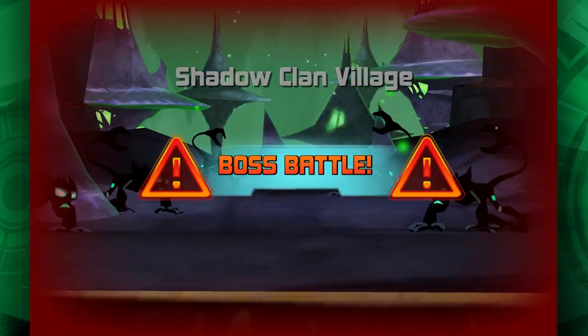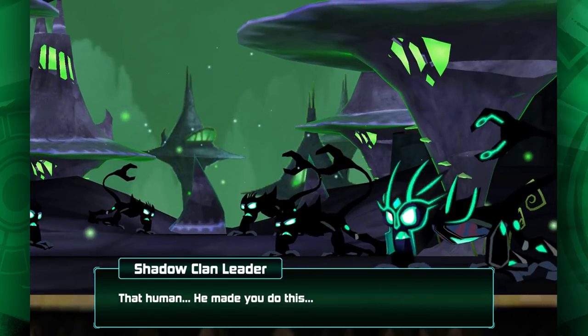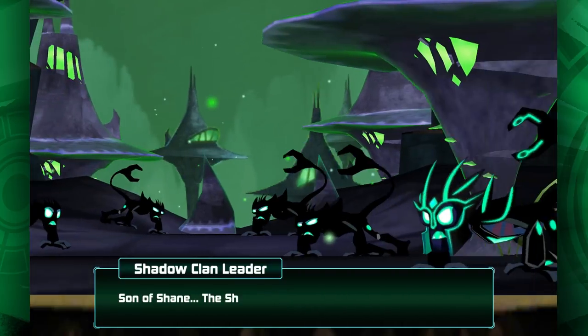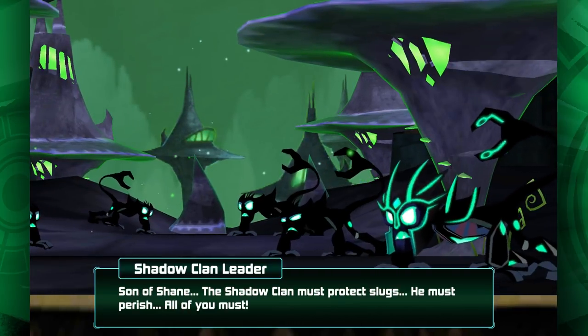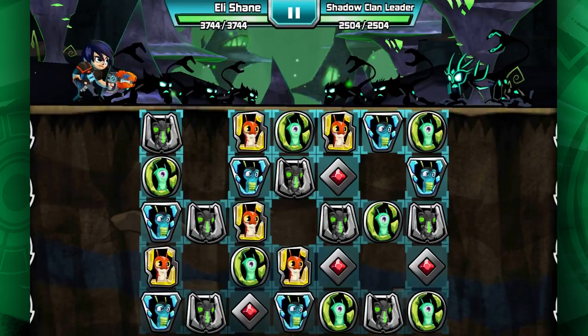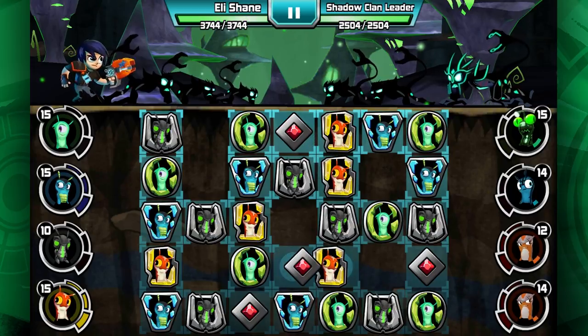We're gonna battle a boss — we're gonna battle the Shadowclan leader. The in-game dialogue plays out: 'That human, he made you do this.' 'What human?' 'Son of Shane, the Shadowclan must protect slugs. He must perish. All of you must.' 'No, Shadowclan leader, you're the one that's gonna perish.'